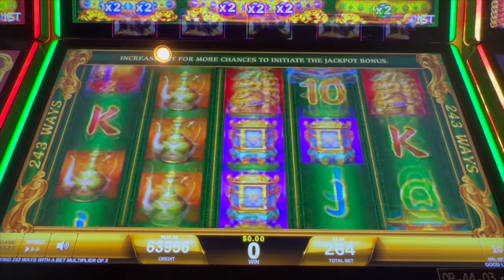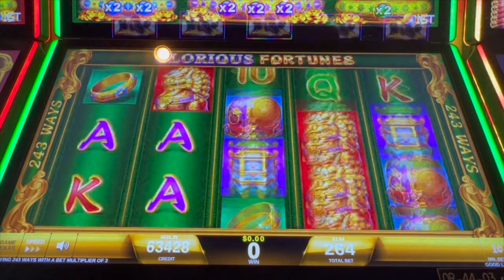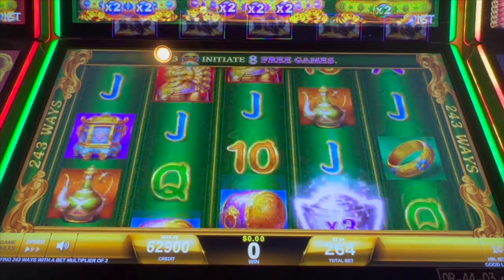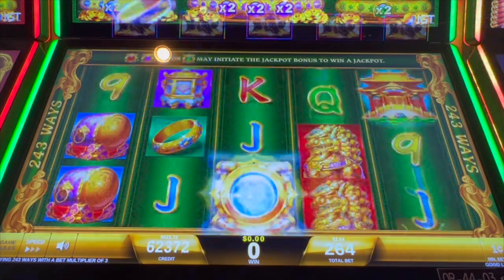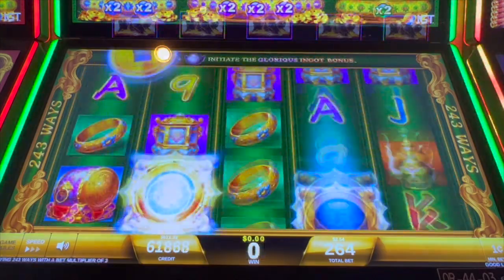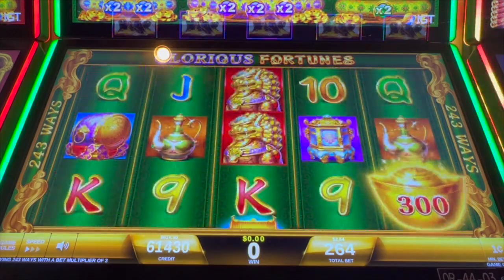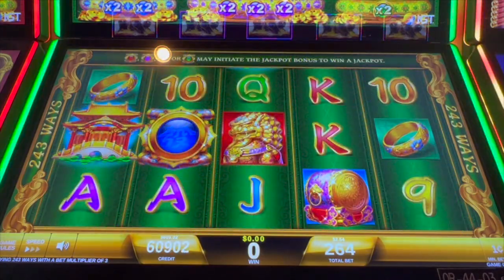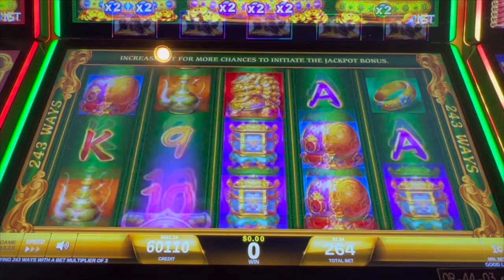Let's see if we can get a bonus on this one — maybe just one bonus would be nice. Good grief, what is going on? My chair just keeps getting hit left and right. Wow, we're not having any luck — we are down to $6.21 and no bonus. Alright guys, I think I'm going to take this down to $5.50 and try to get at least one bonus out of it.